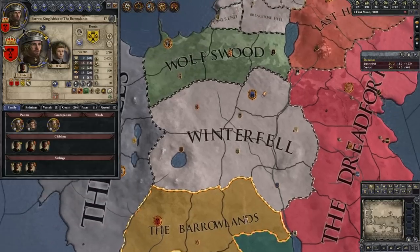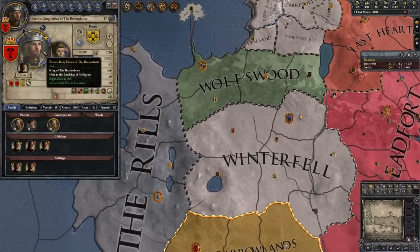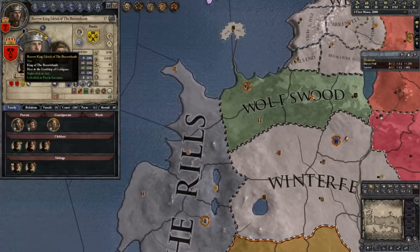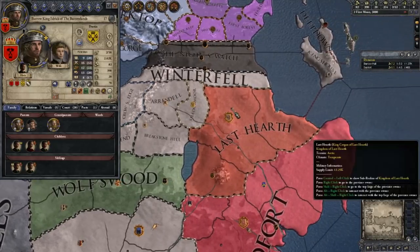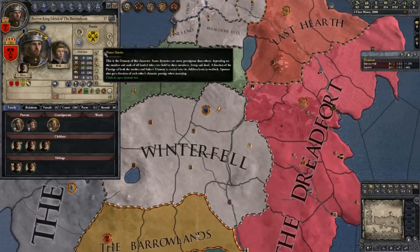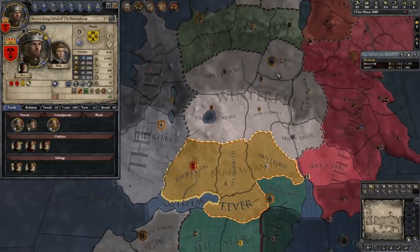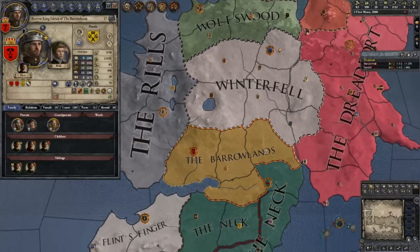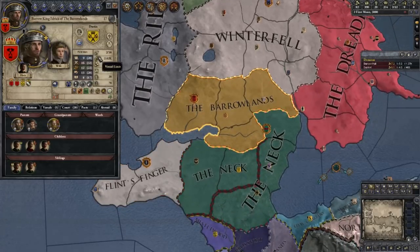We're not playing as the Crannogmen — I didn't really look into whether that was the Marsh King house or not. But we do have the Dustins. Everybody knows the Dustins — even show watchers — though they don't really get mentioned much. There's a woman called Barbary Dustin who's kind of a real asshole. She's bitter because she didn't get to marry Ned's older brother Brandon. He pretty much one-night-standed her and left, and she thought she might have a chance with Ned but it didn't happen. So we're going to be in constant conflict with the Starks.